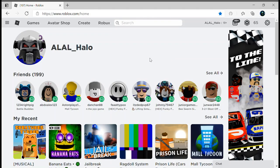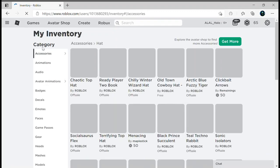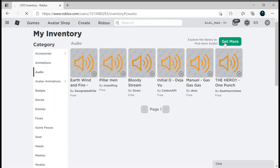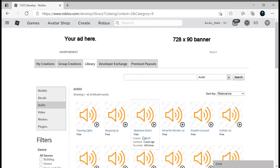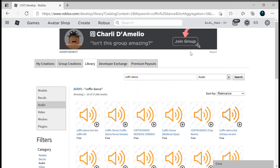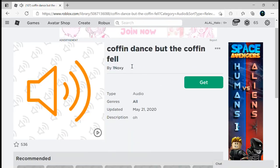Now I'll show you how to actually get the audio IDs. First go to the three lines, go to inventory, go to audio, and go to get more. I've actually searched this one up — it is for the coughing dance — so I'll choose this one, though it's a parody so it might be a bit different.